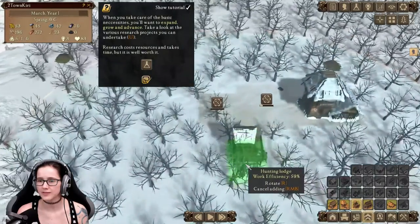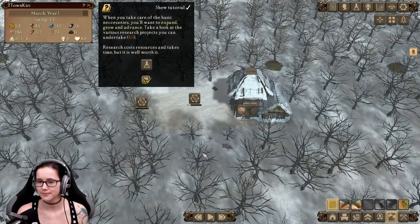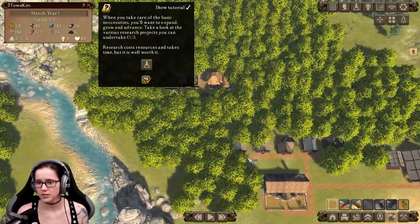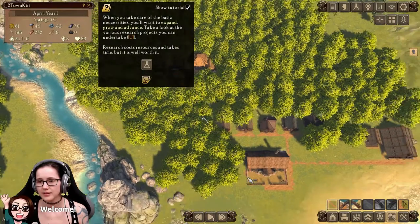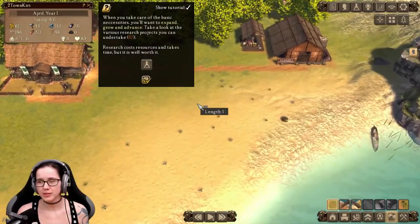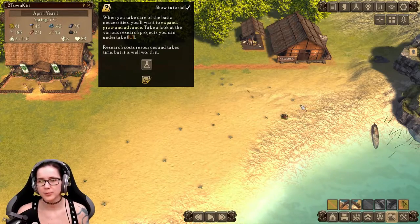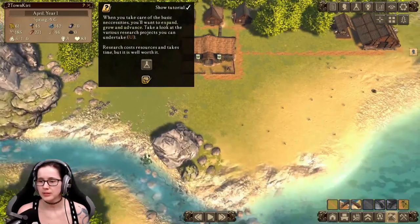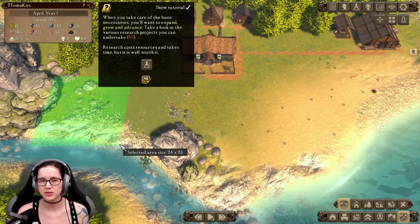Maybe one tile to the left so you can still walk here, and then we get a road in there so you walk faster. The snow is gone. Something I don't particularly like is that when you build a road, you don't really know where you are — it would be nice to see a preview.